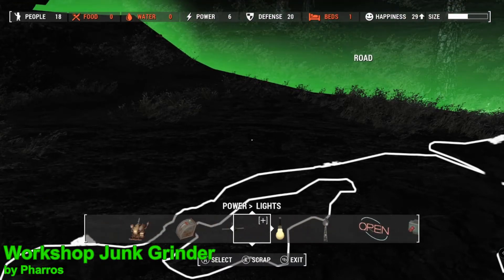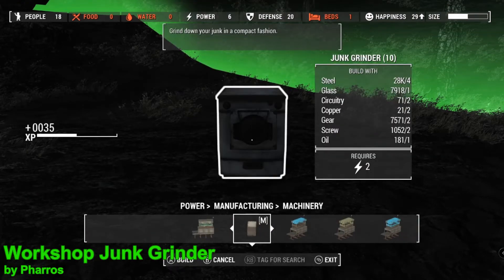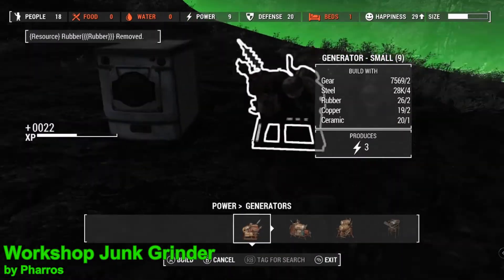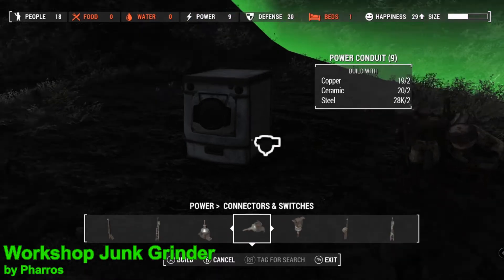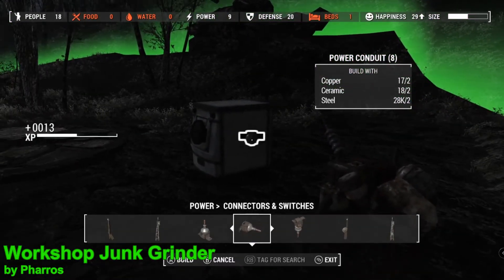To craft it, simply open up the workbench, go to Power > Manufacturing > Machinery, and it'll be the second one along. Once you've crafted it, you're going to need to power it — simply attach it to a generator; it requires only two power. Unfortunately, you can't just attach a wire straight to the machine — you'll have to attach a conduit to the machine first.